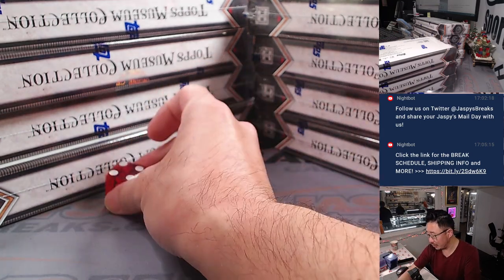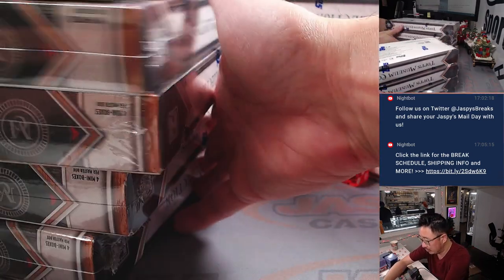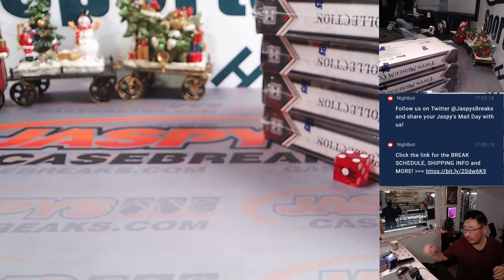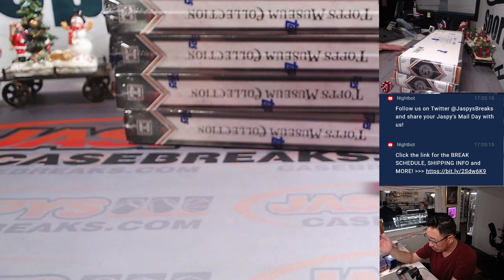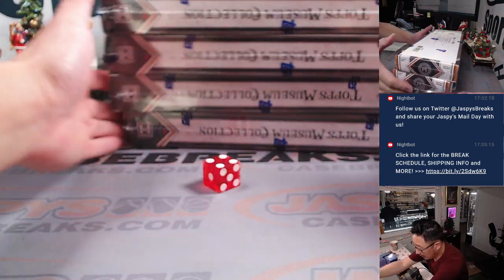We'll go four on the die — rolling to pick a stack. Then we'll go down: one, two, three, four on the dice roll. If I roll a five or a six, I'll just roll again. It's going to be four again — bottom box.